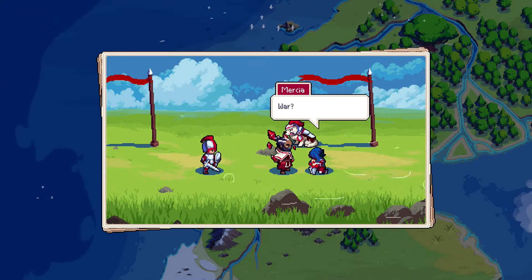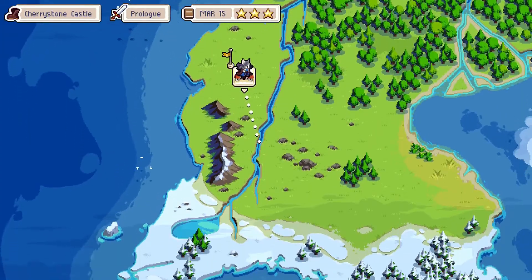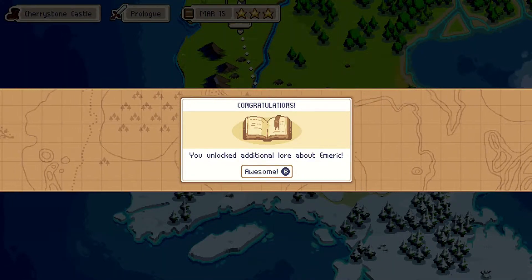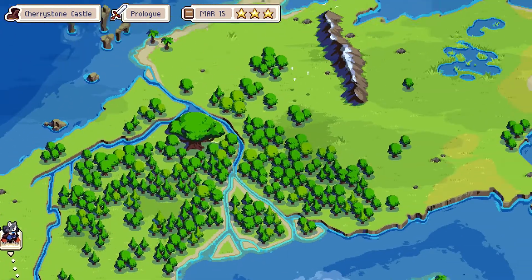'Princess Mercia, the murder of your father is an act of war. We must defend the kingdom.' 'War? We're at war.' We unlocked additional lore about Emmerich — awesome. We got the prologue down. This map is a formidable size, I have to say — I'm really liking it already.